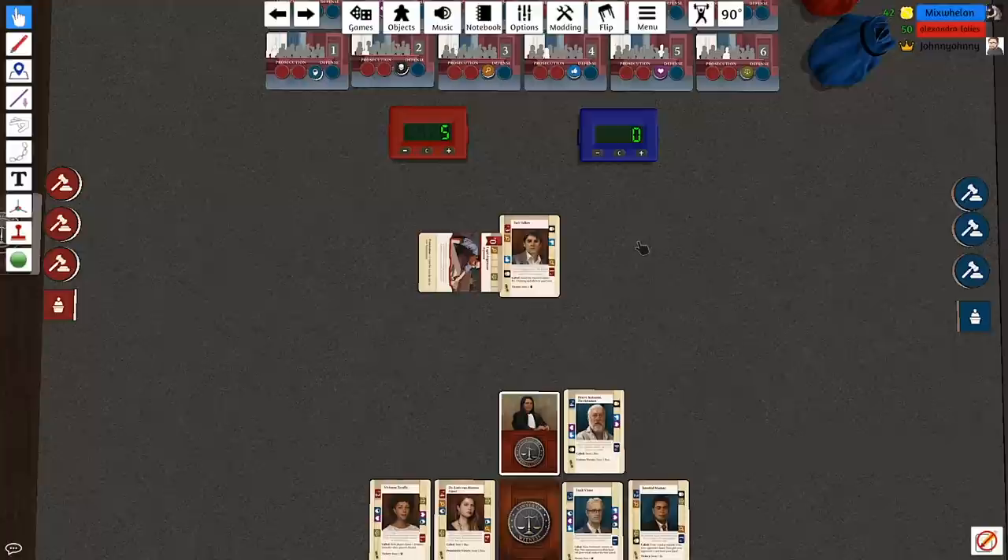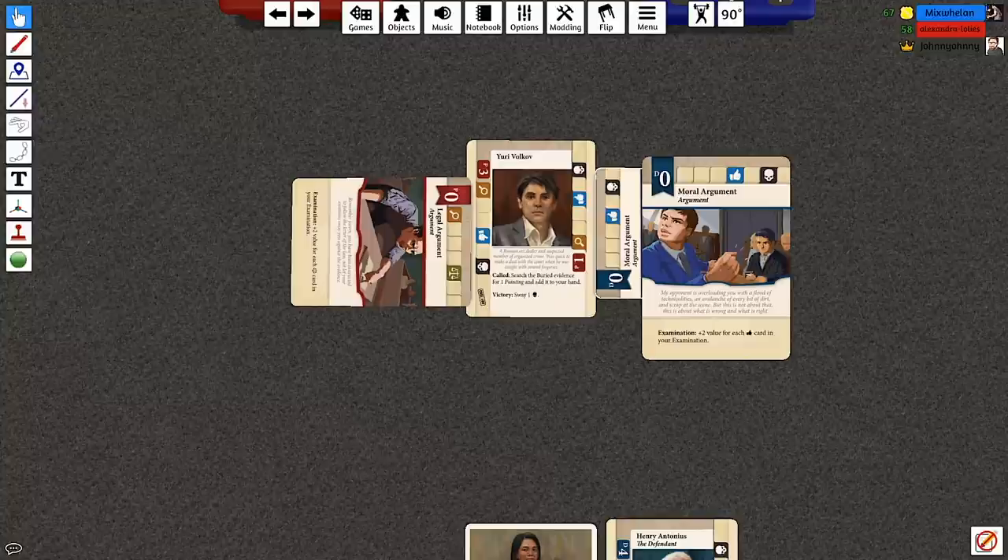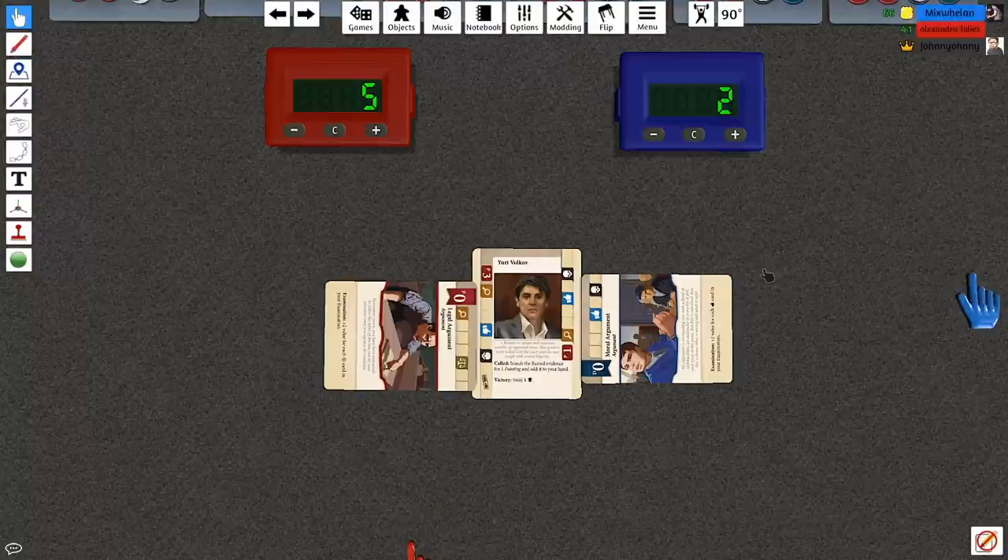I'm going to kick things off nice and simple by making a moral argument: 'My opponent is overloading you with a flood of technicalities and an avalanche of every bit of dirt and scrap at the scene, but this is not about that, ladies and gentlemen of the jury — this is about what is wrong and what is right.' I'm going to increase my value by two.